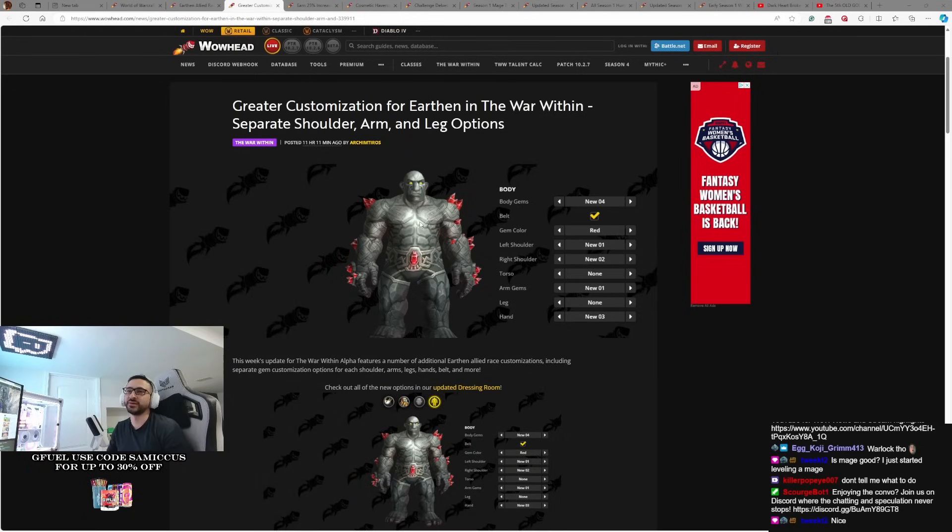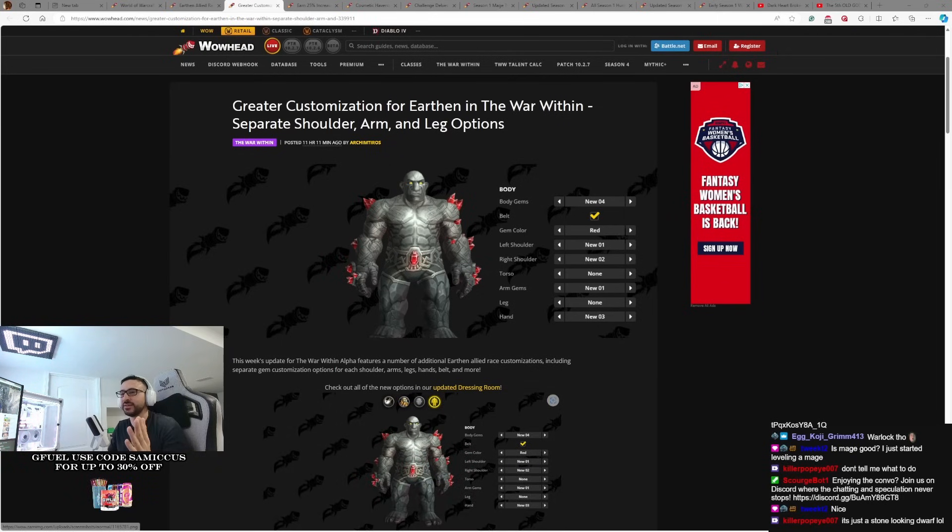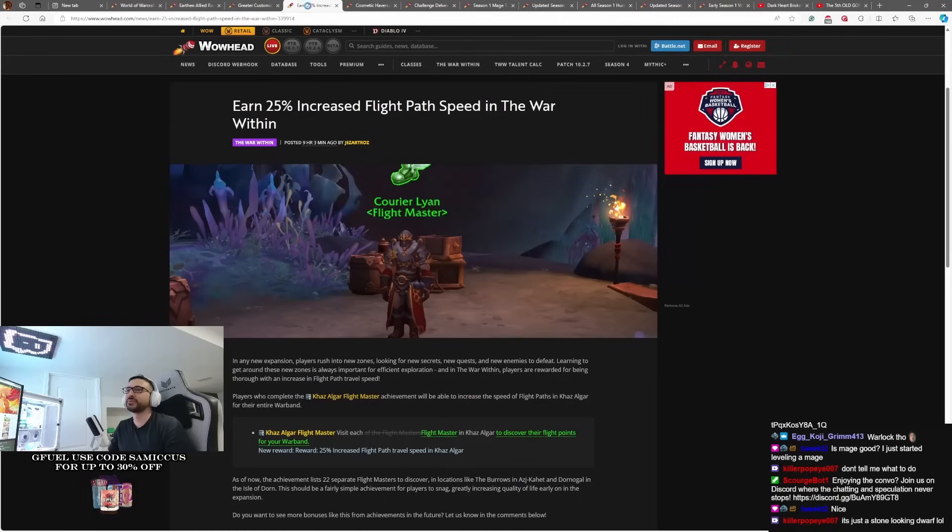I do wish one thing though — just let the gems clip through the armor, Blizzard. You've allowed clipping in this game for years. You've never cared about a sword clipping through your mount or the most outrageous clipping. We've literally seen tier sets that clip through themselves, and they're not letting these gems clip through the armor. It'll let you know that you're playing an Earthen rather than a regular dwarf. I still think allowing the gems to stick out through the armor would be a pretty cool feature, but we'll have to wait and see.